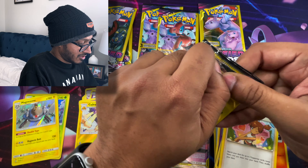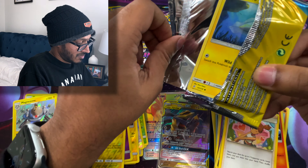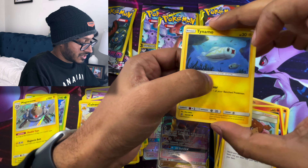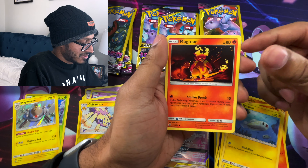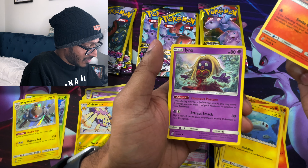Alright, Mewtwo — I got you as a playmat so you better give me something good. We got Tynemo, Magmar — look at that beast, literally staring you down, I would not want to mess with that guy — and a Jynx.